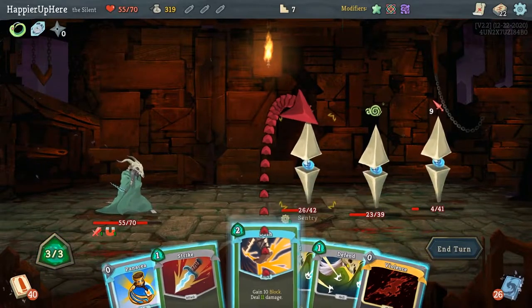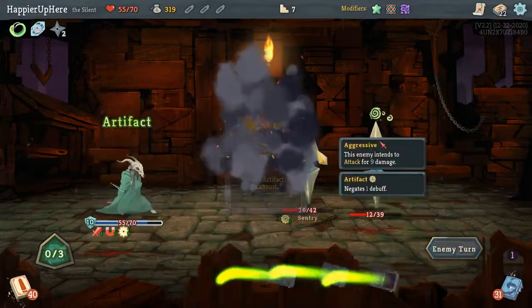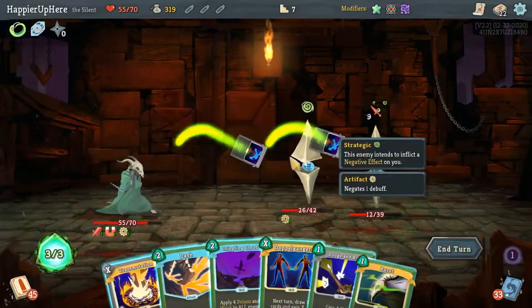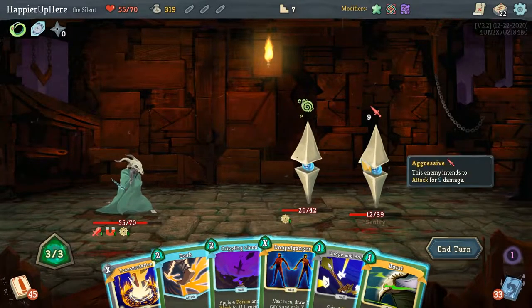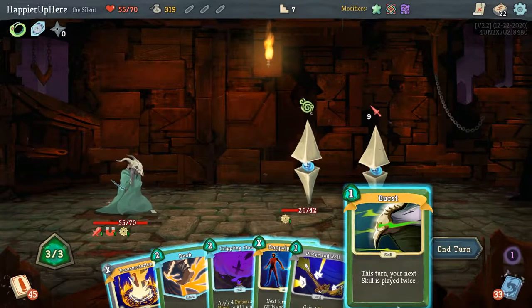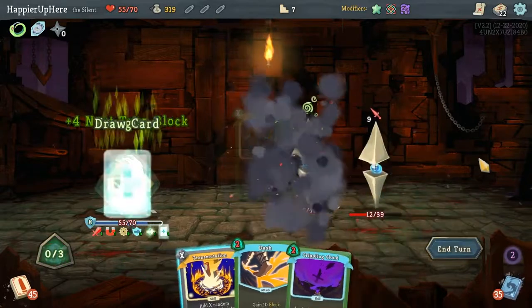Panacea is sadly very useless in this particular fight. Let's just do Dash and Strike — I might as well do Panacea. If I burst Crippling Cloud that's 8 poison — it's not going to be enough, I would take damage. Let's burst the Dodge and Roll that way I'm fully defended next turn as well. I can do Doppelganger.